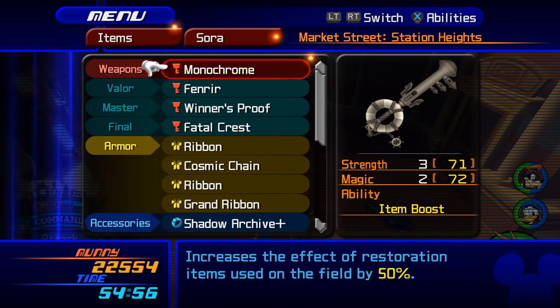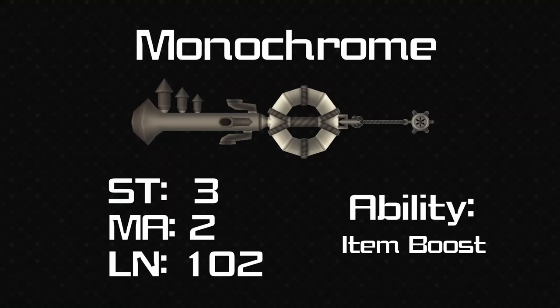Monochrome is the Timeless River keyblade and it's exactly what you'd expect. The stats are plus 3 strength, plus 2 magic, 102 length so not very long. The ability is item boost, which increases the effect of restoration items by 50% — in Final Mix they actually explicitly stated it's 50%. It's not bad if you want your potions to do a bit more, however it's not one of the most interesting abilities out there.